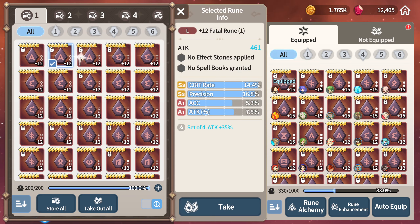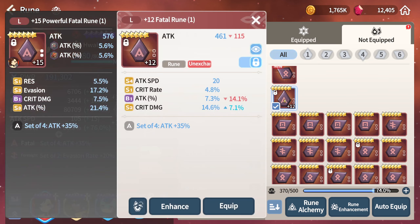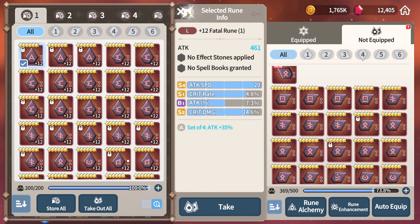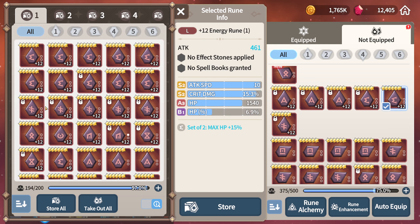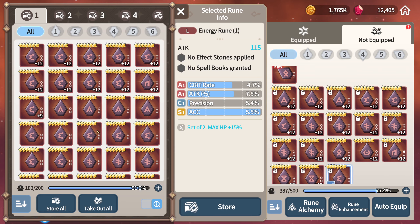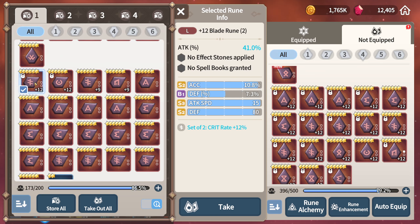We're gonna be doing this on Cherry's account because my account didn't have much to work with, so courtesy of my guild leader Cherry — shout out to her. Join Relentless if you want to hang out with us. She has all this locked, she's unlocking it all. We'll just quickly unlock everything.